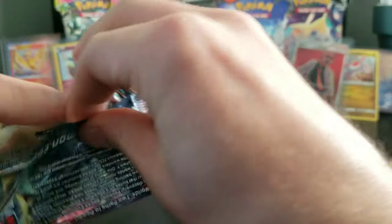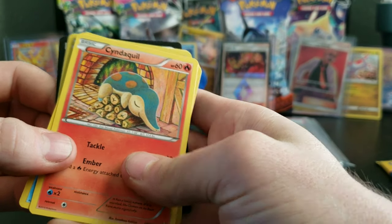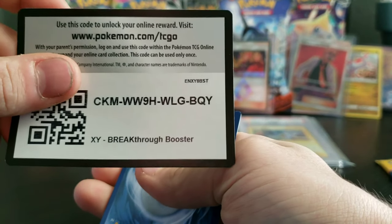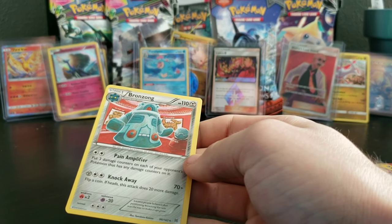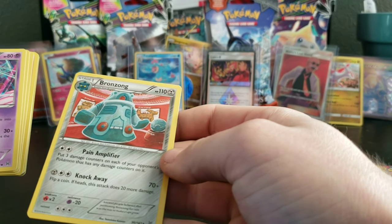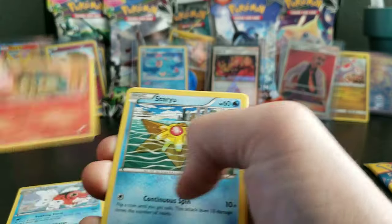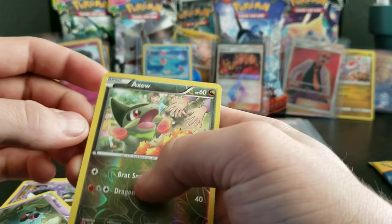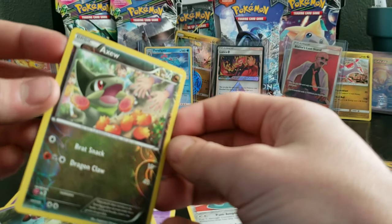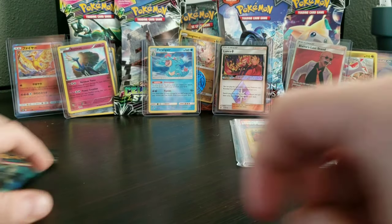Let's just get into this one then! We got a Cyndaquil — look at him! I cannot believe this! Bronzong! So I guess the XY packs don't have an energy in it. Bronzong — it's not even bronze, that's weak! Kalia! Starmie! Seaking! Cyndaquil keeping the logs warm! Staryu! Doduo! Ghastly! Axew! For the reverse, it's kind of nice. But I cannot believe the kind of luck we've been having with those Dragon packs!